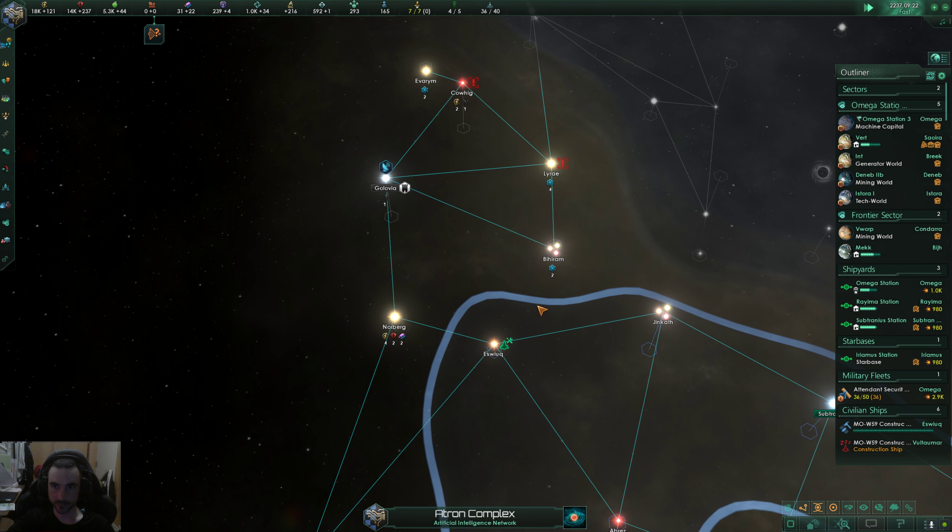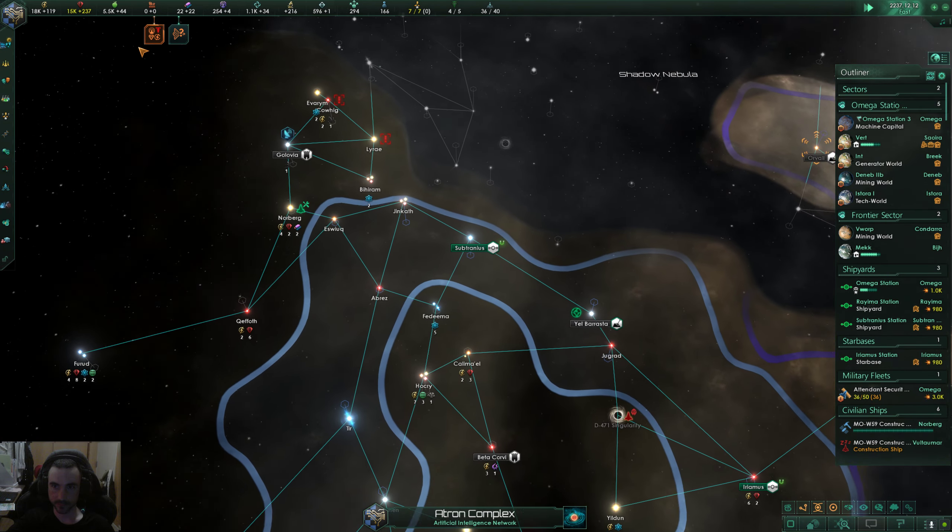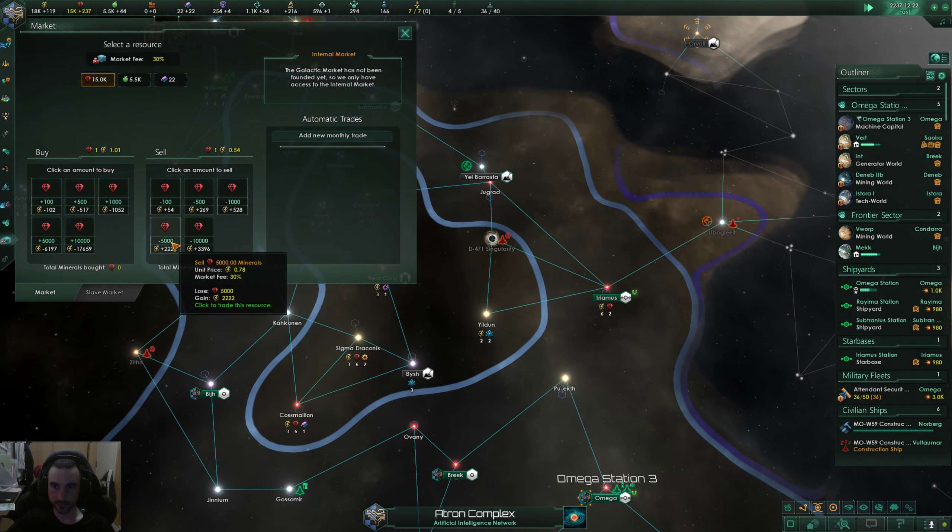Once this construction ship gets to Norberg, I would have liked to go all the way in here but they've got a station there. Going to Norberg and once it's done I'm building a bastion there right away.